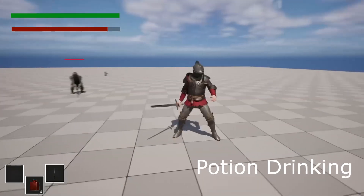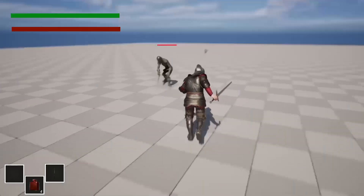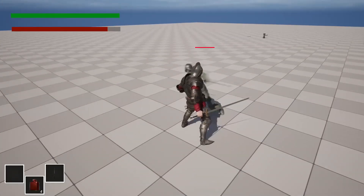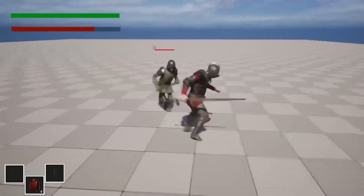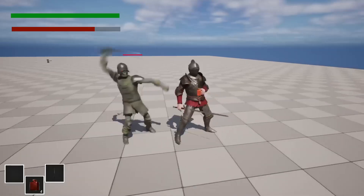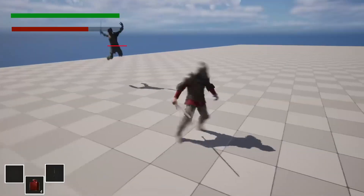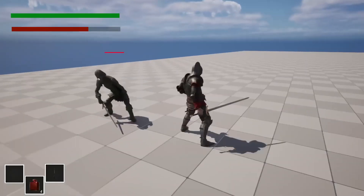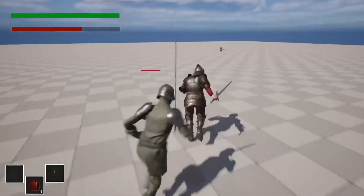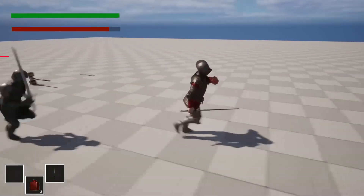There's also a potion drinking system. If I drink my potion, it will heal the player character's health. However, if the player character tries to drink a potion while being attacked, that will prevent them from drinking it, so they won't be healed. They need to escape the enemy first, then drink the potion to heal.